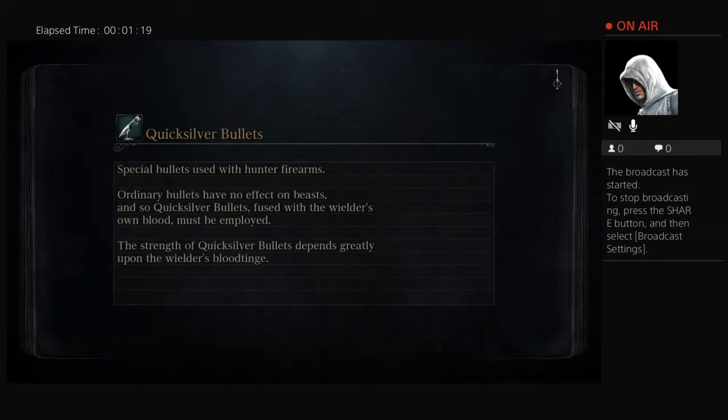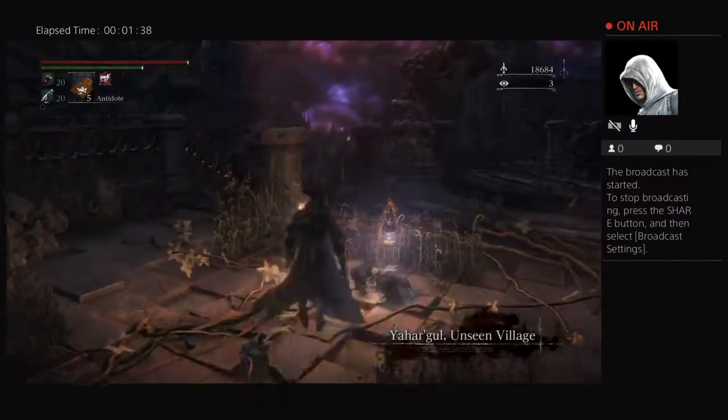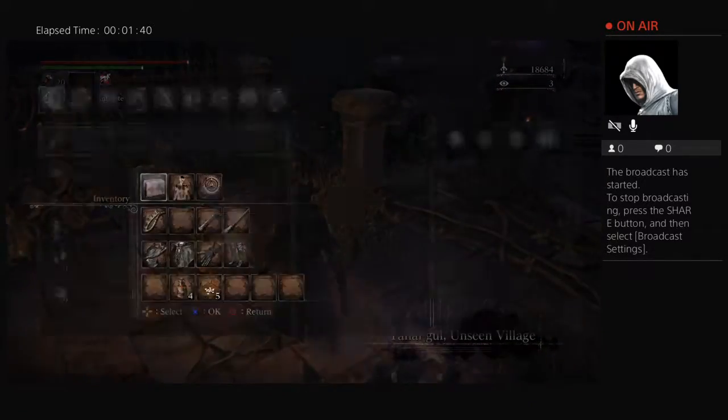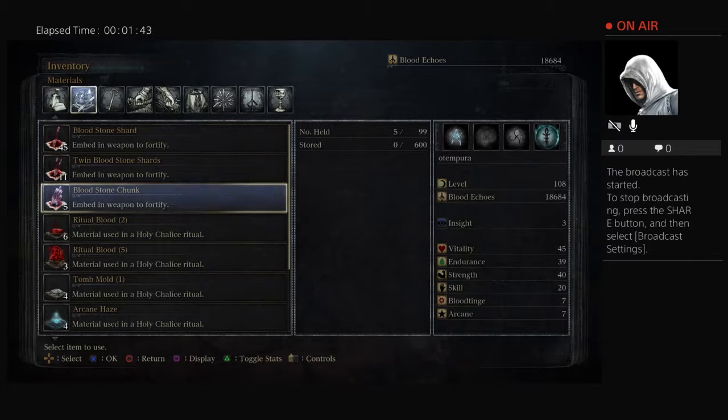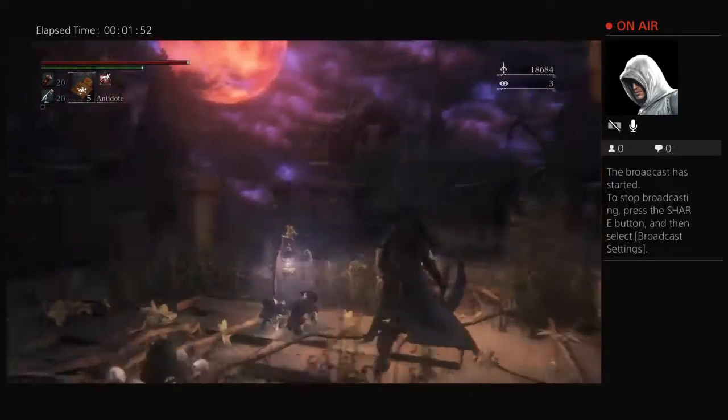Go there and once you're there, assuming you have that lamp, you can get the key and go to the Upper Grand Cathedral. That'll open up two different areas for you and it's also going to open up a really nice place to farm — it's going to open a great place to farm bloodstone chunks, which will help you level up your weapon.